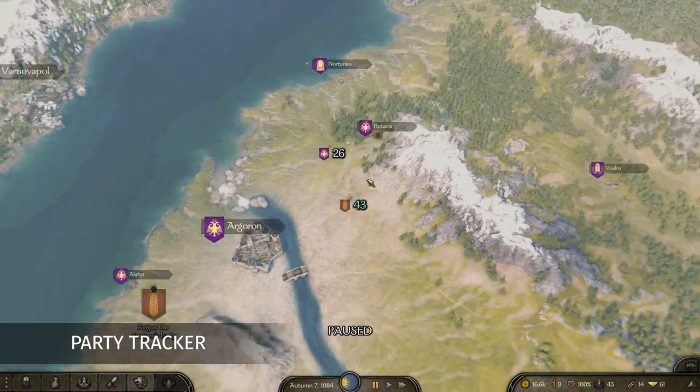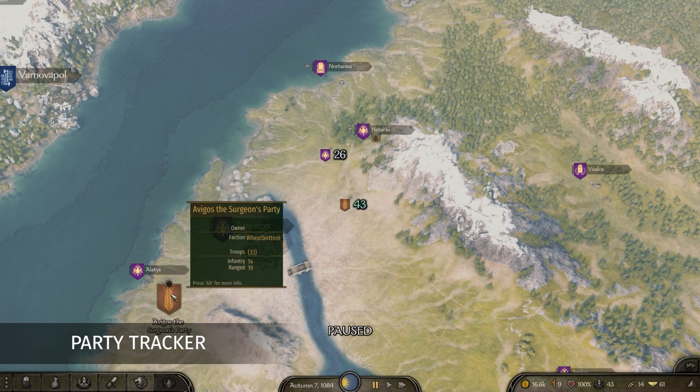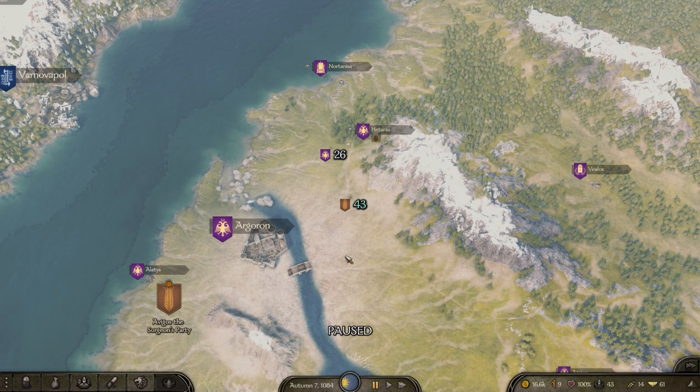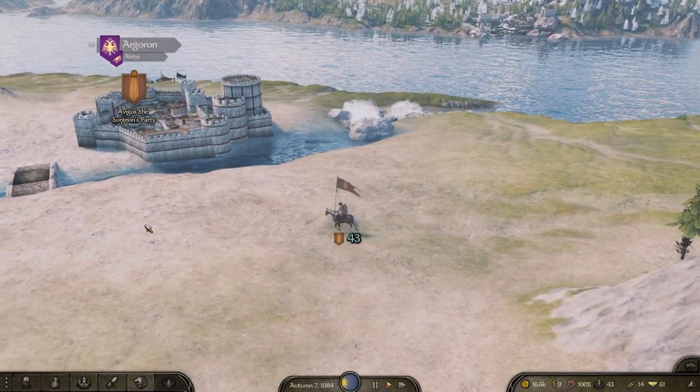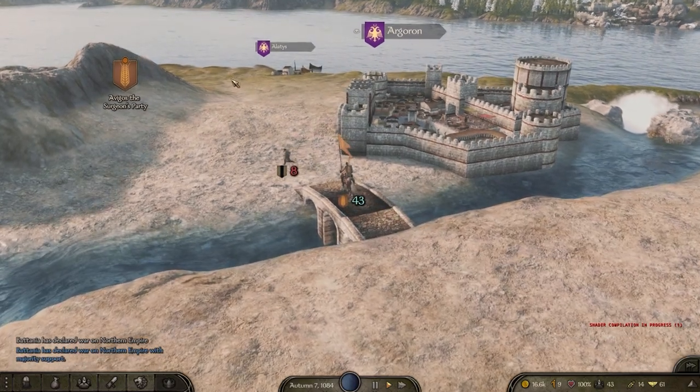You can now keep track of your own clan parties and faction armies on the world map. A marker is automatically created for each clan party and faction army, which you can then choose to keep on screen at all times by clicking the small circle at the top of the marker.